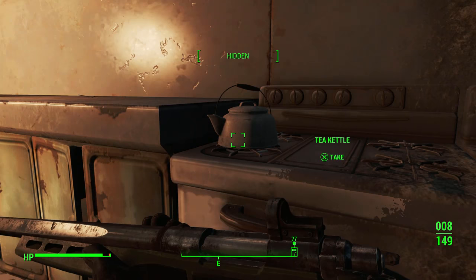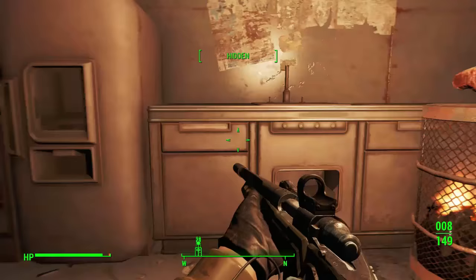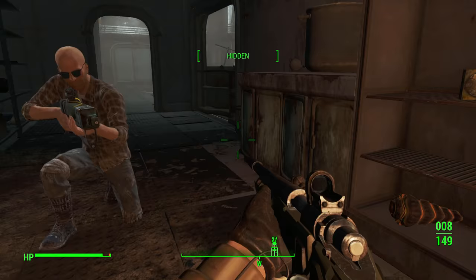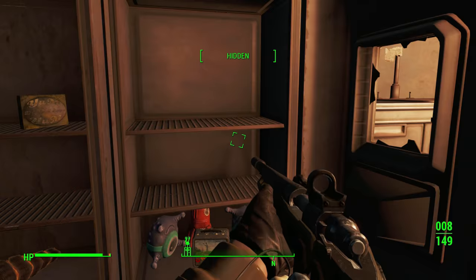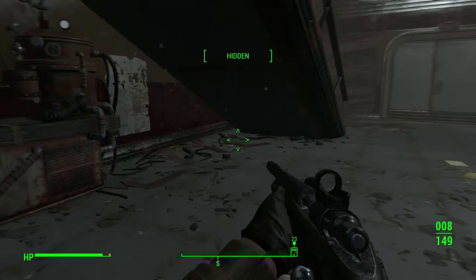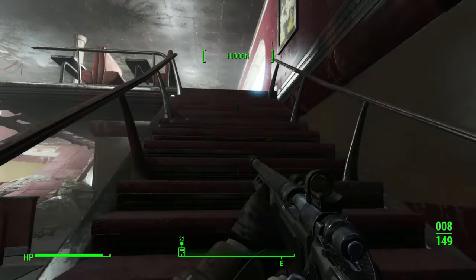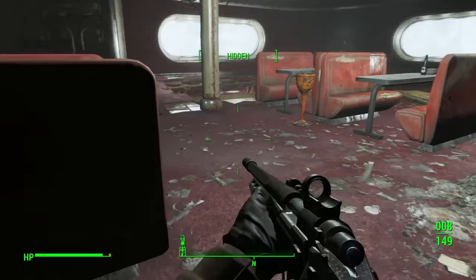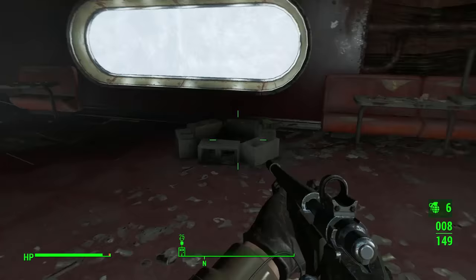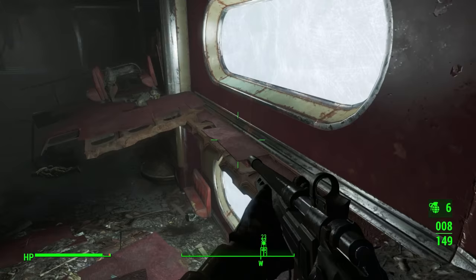A teapot - do we have one? We might need one for the hub. Excuse me, Deacon. Grisha - somebody named their kid Grisha. So what do we have here? Got some stuff going on up here. This is a lounge, right? I don't need to really sneak anymore. That looks like that's all there is.